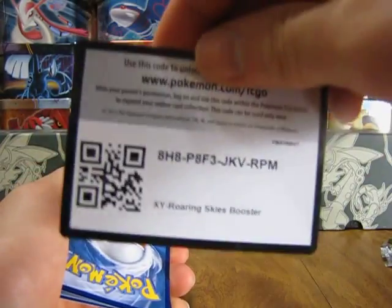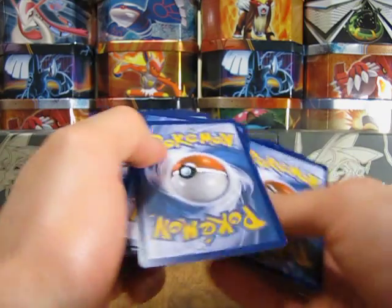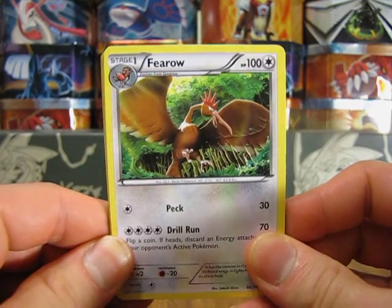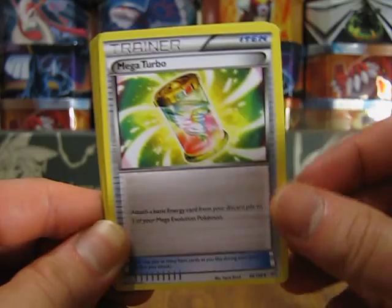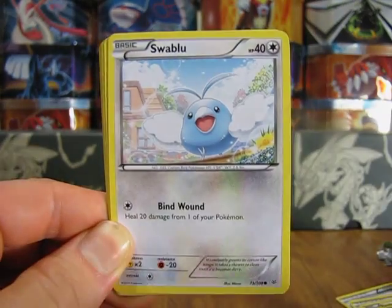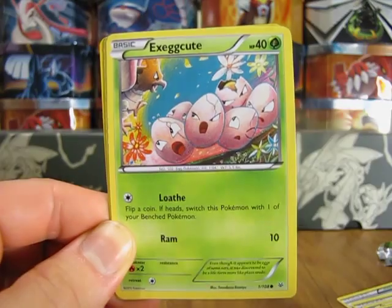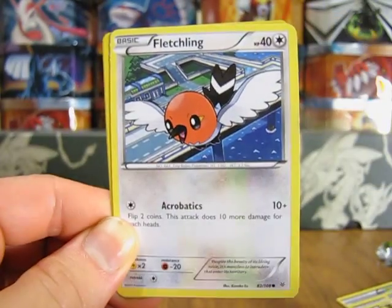There's a code card. One, two, three — one and two. We start with a Faro, Trainer Skyfield, Trainer Mega Turbo Electric, Swablu, Begon, Execute, Fletchling.